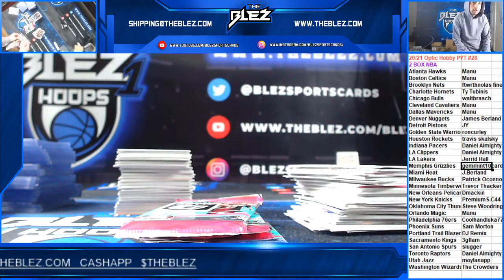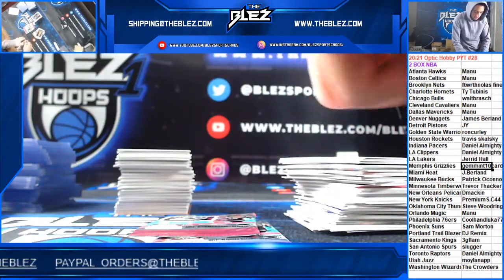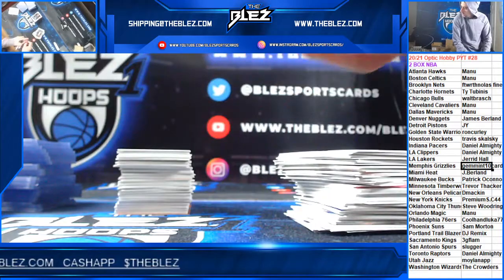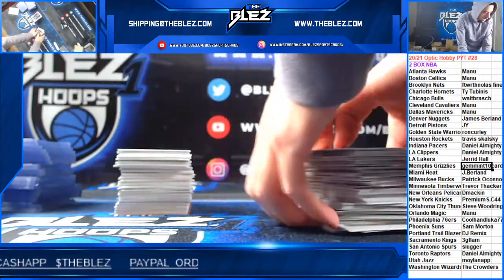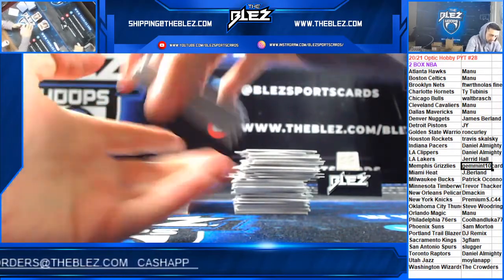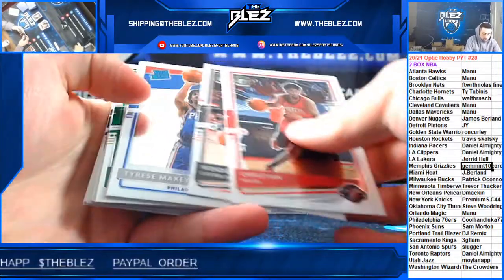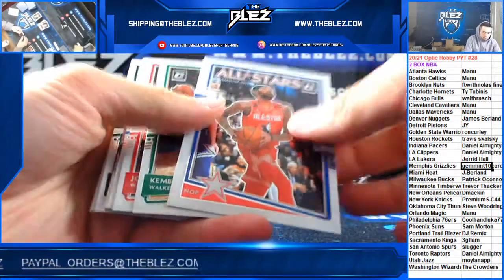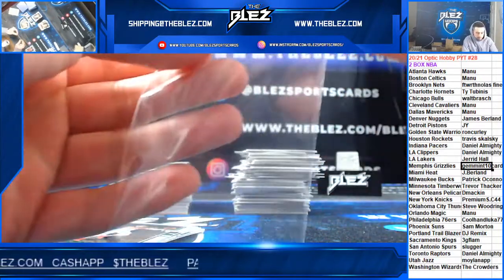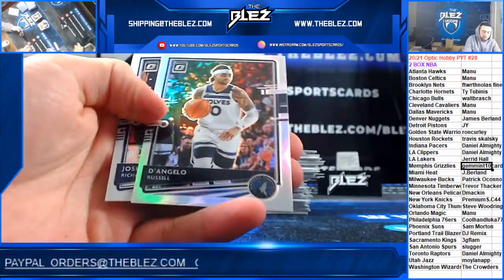If it was up to me we've opened Optic all day, but people need other stuff. Hollow of Thomas Bryant Wizards, rookie of Maxi Philly, all-star of Bi, stargazing hollow of CP3 — that's a nice card for Phoenix, really cool, love the hollow inserts. Nick Richards, D-Low hollow.